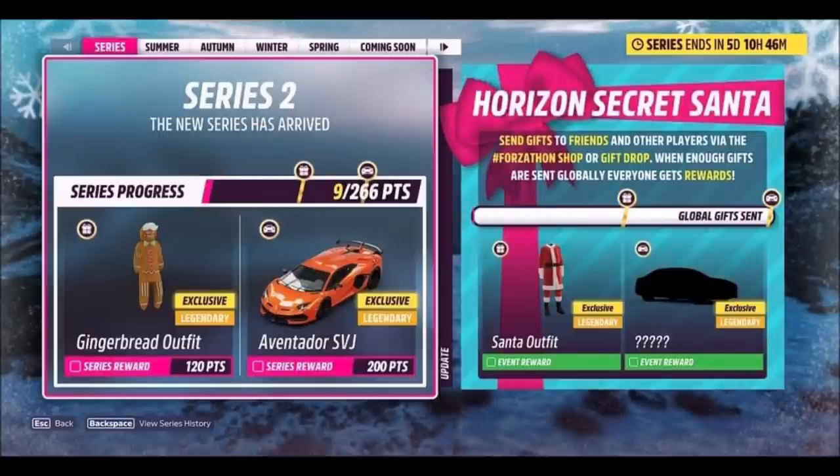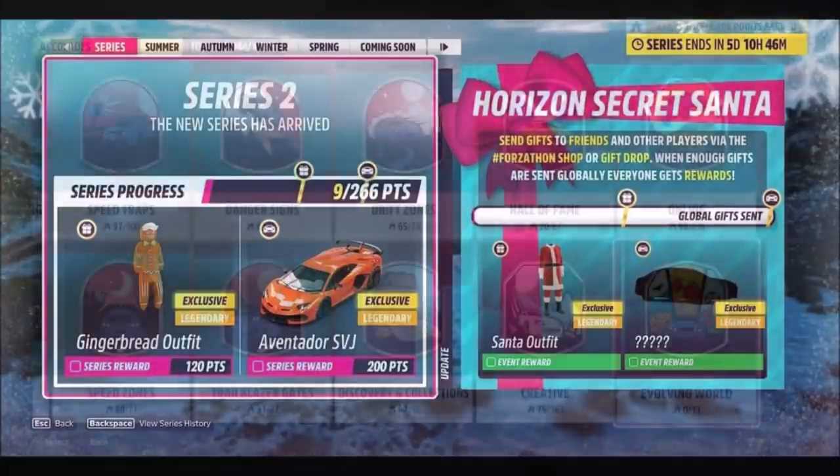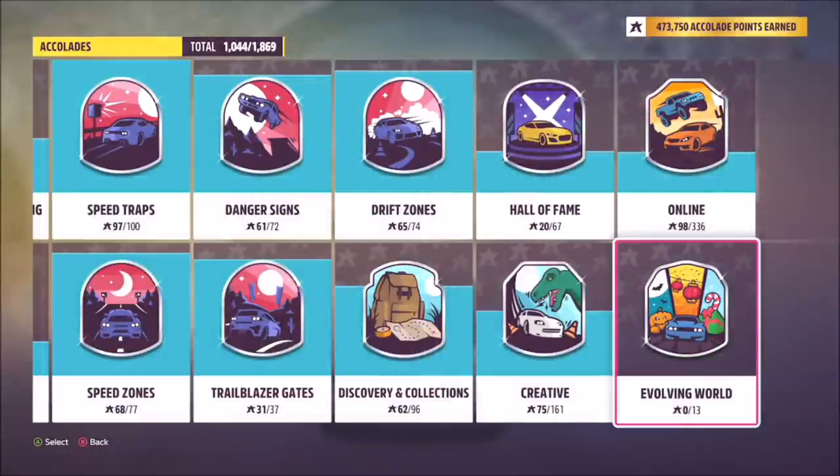So there you saw a bunch of new cars in the series 2 festival playlist, which is all based around Christmas and New Year's. Not all of the new cars are shown in those challenges — some will probably be purchasable in the Forzathon shop, some are potentially wheel spin only, and some may be purchasable for people with the car pass pack. Some of the new ones can be won in challenges, and I'm sure another new one will be that Secret Santa prize as well.